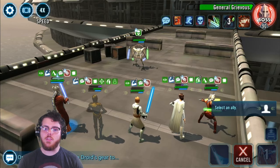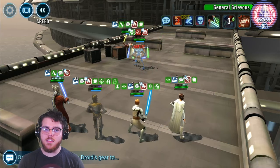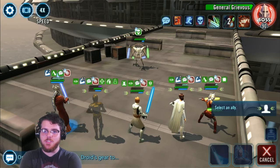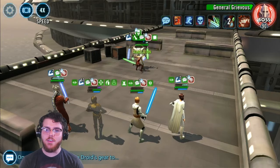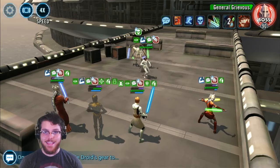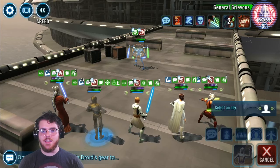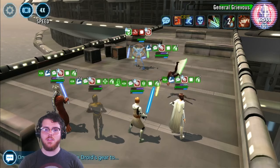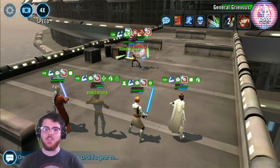We're going to use that ability just for the sake of using it. Now let's stun. Confuse from C3PO's basic decreases turn meter as well. Let's call C3PO to assist, decreasing the cooldown on everybody so that Padme is now ready to stun yet again. C3PO just assisted, so Padme's cooldown is now at 2. Shaak Ti is going to call C3PO to assist again, decreasing the cooldowns again.